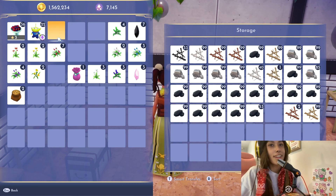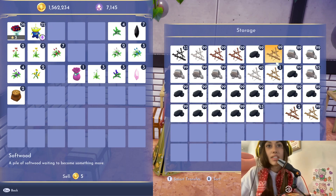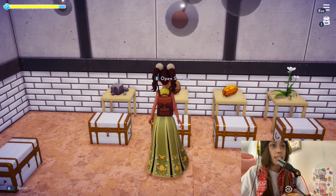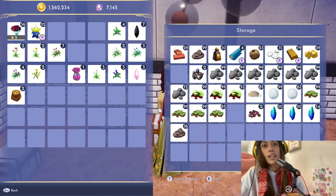So, sticks, coal, and the rock — just because these are the ones that I have the most abundance of, so I store them together. This is where I keep materials that I get when I'm digging and mining.